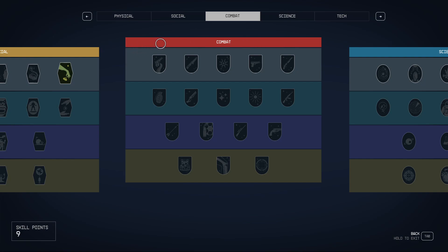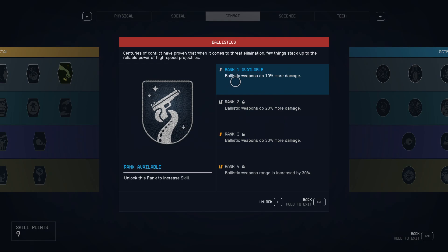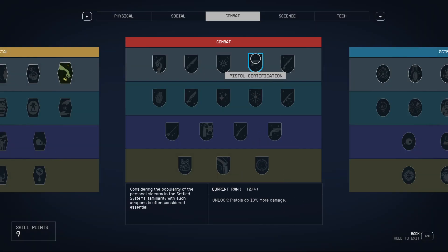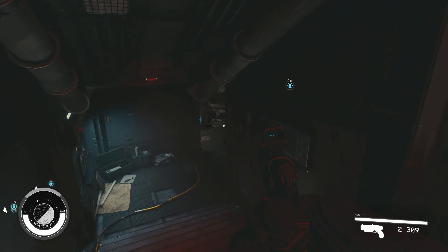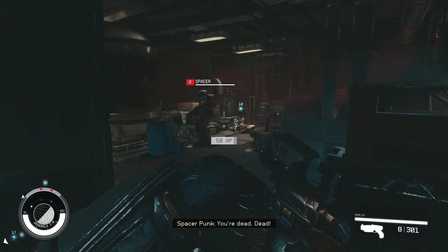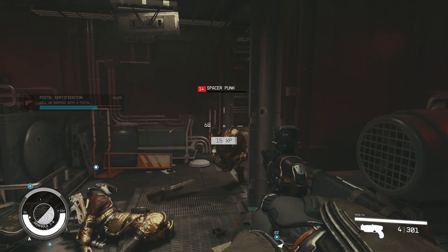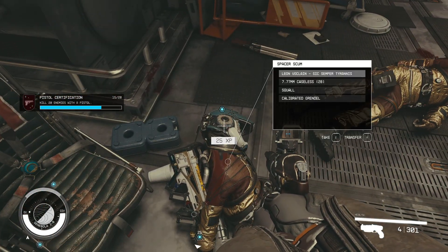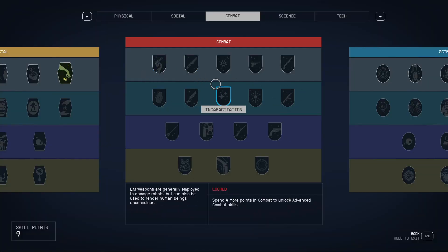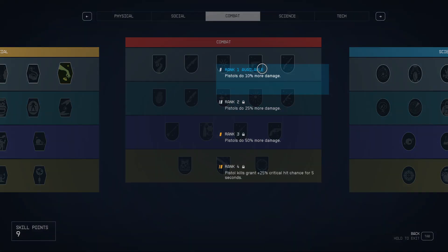Next up: Combat. In Combat, I recommend sticking with Ballistics — it gives additional damage to your ballistic weapons. It's easy to find ballistic weapons with silencers and suppressors, so you can be a stealthy guy. It's more viable than going for Pistol Certification, for example. If you go straight to pistols you can have a pistol with a suppressor, but maybe you'll find a good rifle with a suppressor — so why not use a rifle? Ballistics will work just as nicely for every weapon.